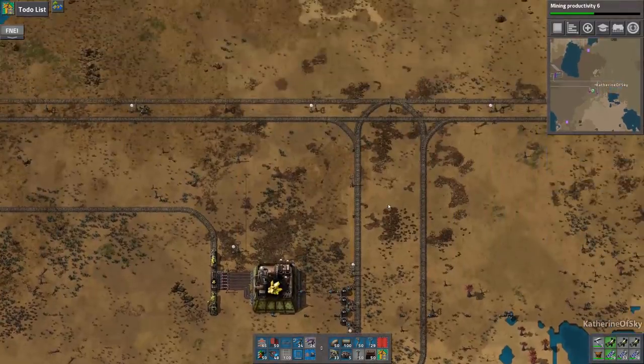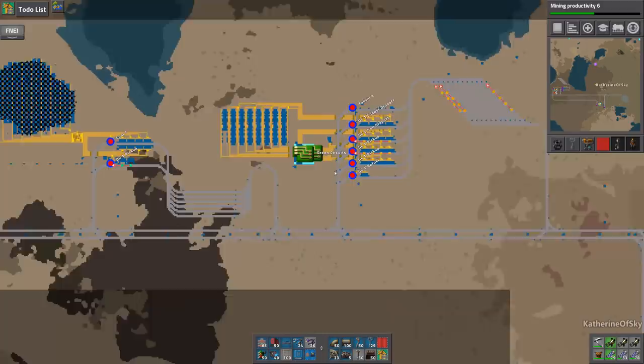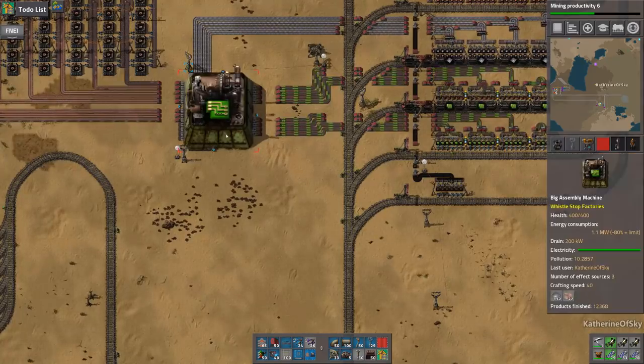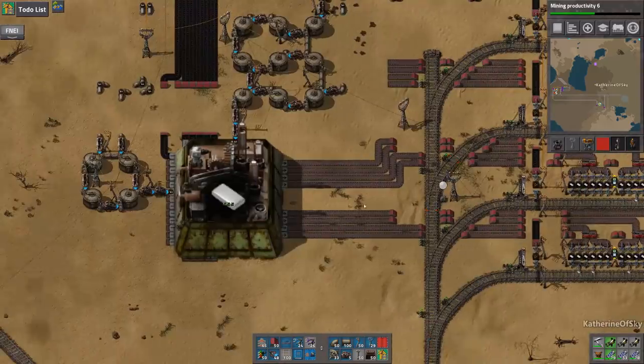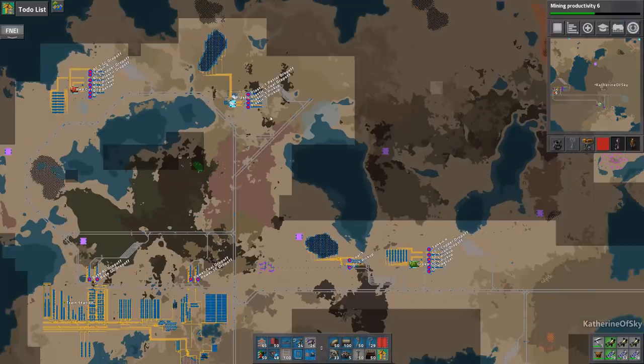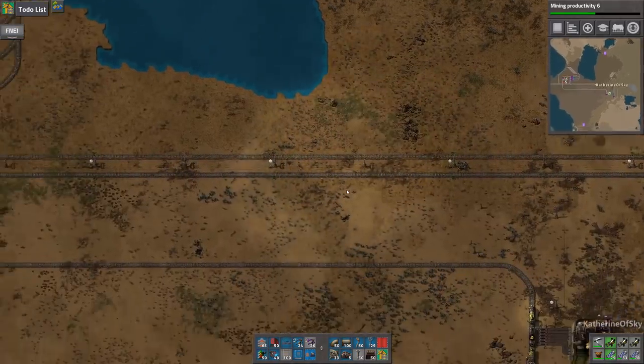Well, darn. Okay, and you also — we'll give you three of these. Nice. All right, and that's just fine. Did we check on green circuits? Yes, we did. The modules look absolutely tiny on those things. Did we do plenty of plastic? Yes — okay, so those are all done. Yay! So we should start making some blue circuits. Let's get that sulfuric acid train up and running.